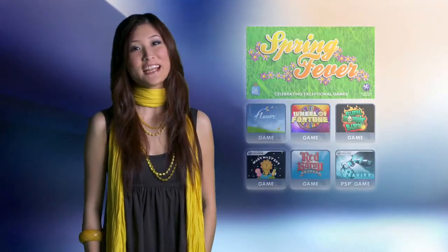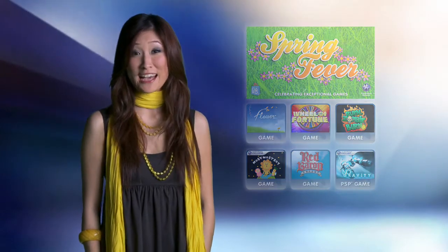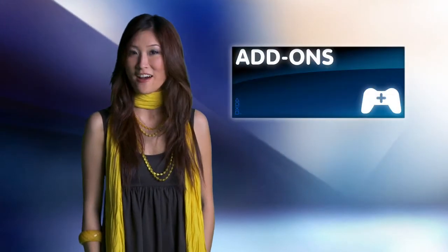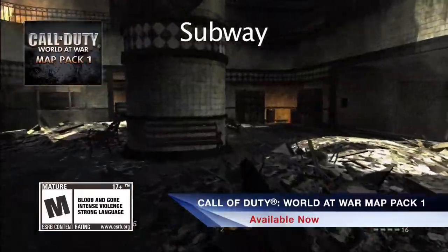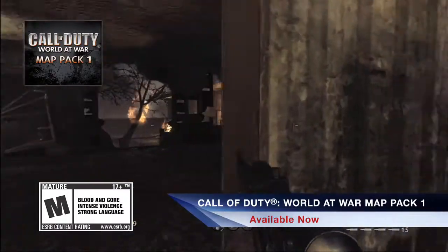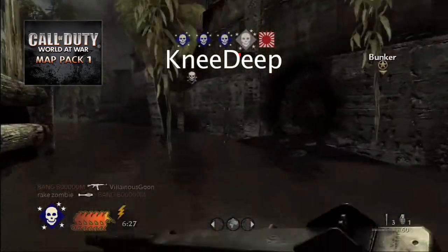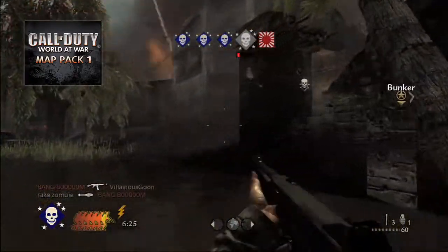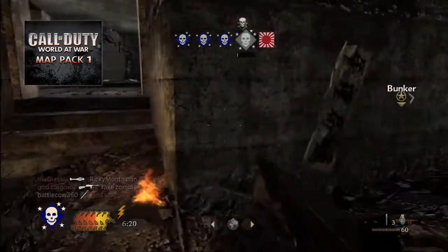You can also find Wheel of Fortune along with Burn Zombie Burn as part of the PlayStation Store's Spring Fever Collection running right now into April. As for the big news when it comes to add-ons, here's our pick of the packs. Expand your Call of Duty online experience with the Call of Duty World at War Map Pack 1 add-on, now available. Players take to the streets of war-ravaged Berlin in Nightfire as well as the jungle in Me Deep. With four new maps and the fan-favorite four-player co-op Nazi Zombies bonus mode, this map pack is a must-have add-on.